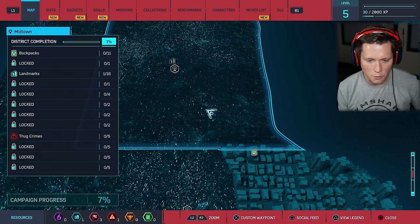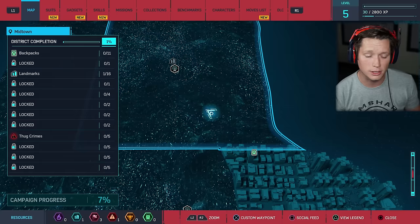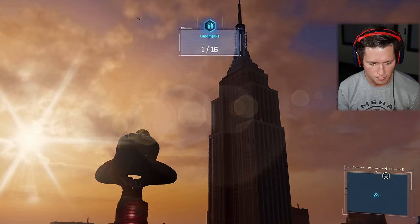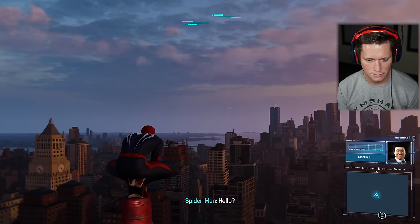I think what I might do is grind offline a little bit — unlocking the landmarks and getting the tokens. If we do end up making this a full series, I think we're just gonna focus on the main missions. One of the most iconic buildings in the world, one of the most iconic superheroes — I feel like this is a good place to end it off. It's Mr. Lee! 'Hello? Peter, it's Martin Lee. We need a little extra time to get set for May's party — the cake delivery is stuck in traffic.'